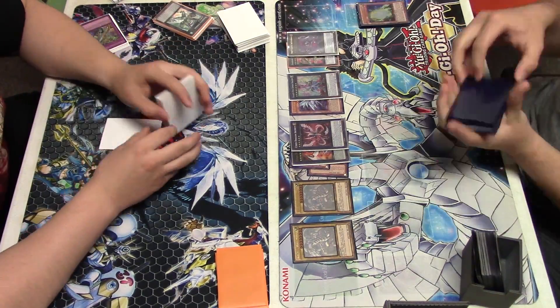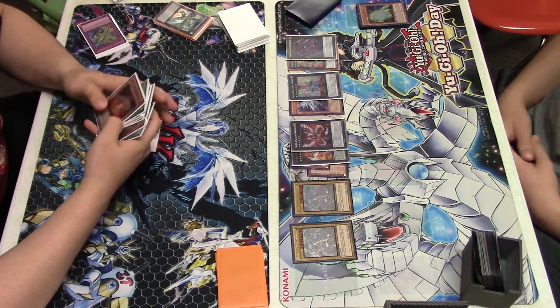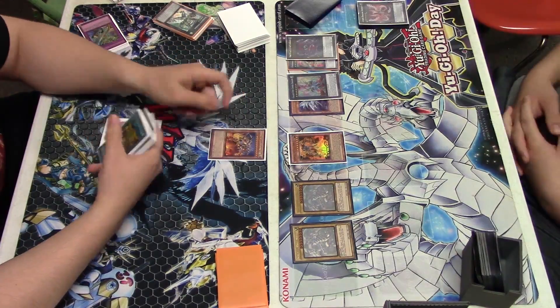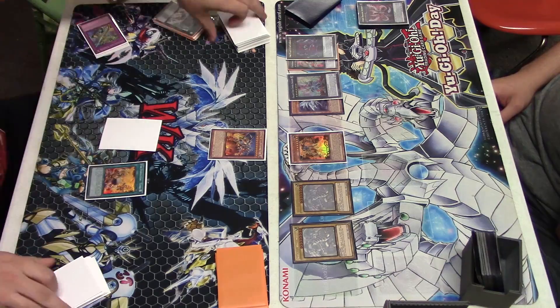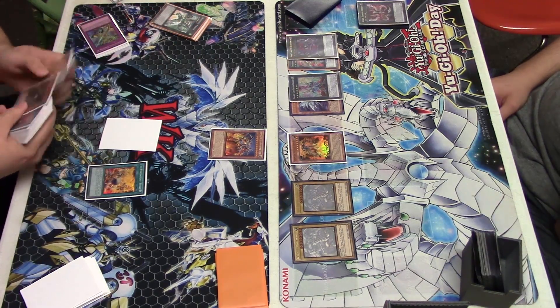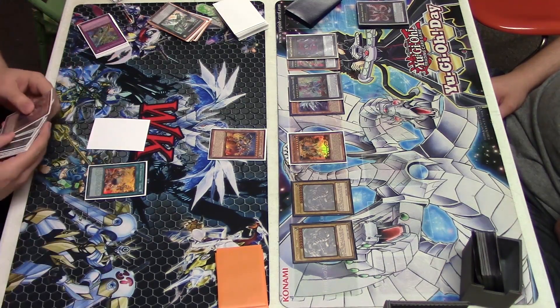He does summon the last Blue Eyes there in the end phase. Surprisingly enough, I have three tankies in hand. Luckily, I have two Kaijus to be able to get rid of the Infinity, because that would have been a big issue — possibly a game ender — with all the cards in my hand. I think I have like three Twin Twisters and three tankies in my hand, so you can imagine how useless they are.